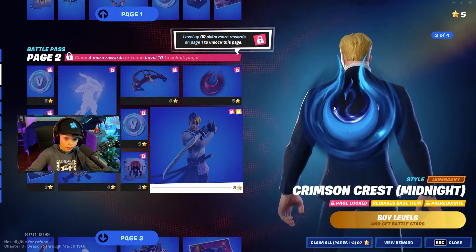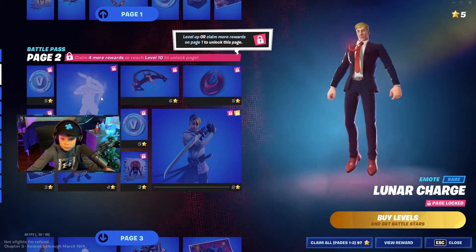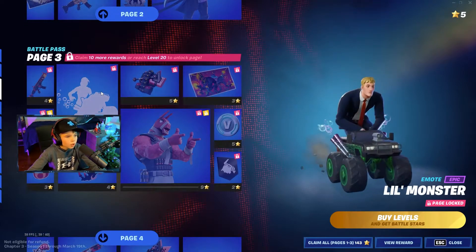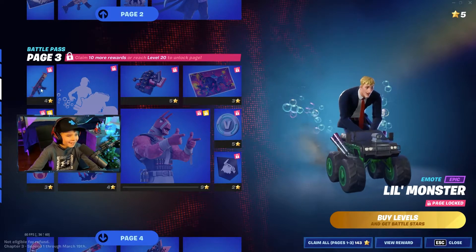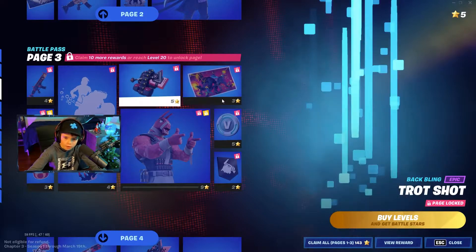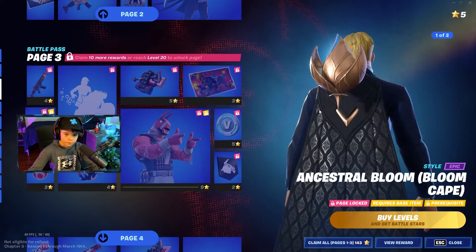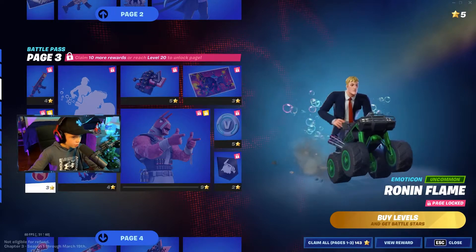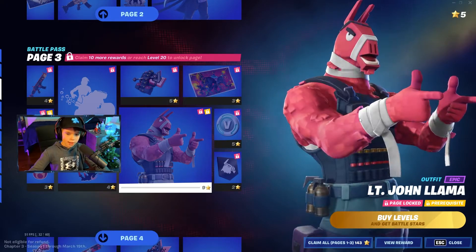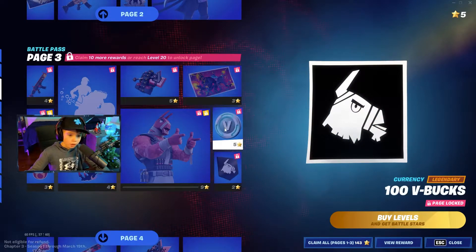There's also a second style for this guy, that's awesome. He also comes with that, and this emote is really cool too. There's a monster truck, a wrap, and the style — it's got a cape — that's pretty sick. Monster truck, an emoticon, and a contrail.